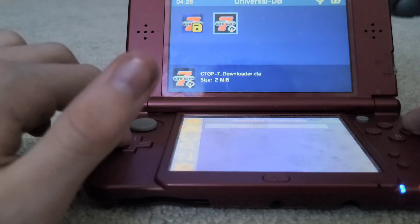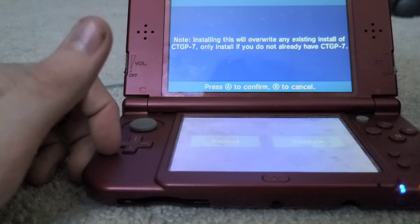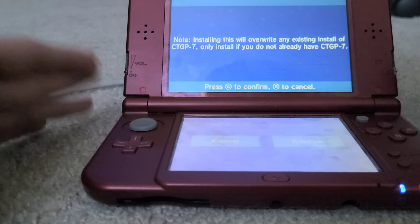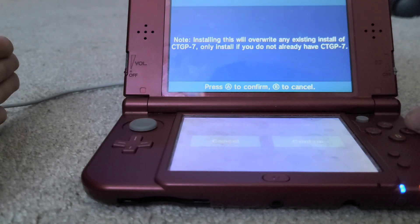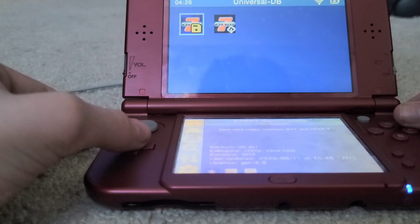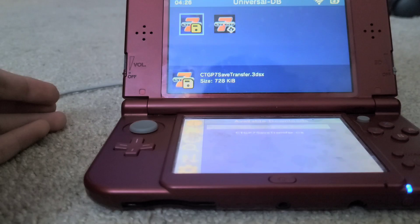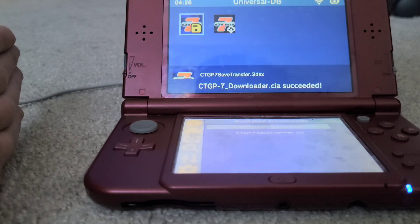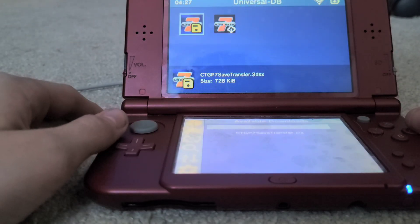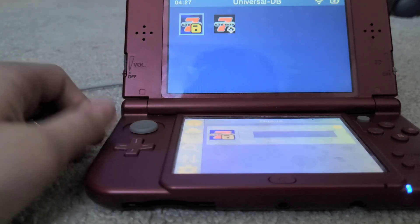You're going to download the CIA. It's going to say 'Action Required' — just push that. It will say if you already have it, it's going to overwrite the existing install, so you should only install if you don't already have it. Since we don't have it, go ahead and download it. Now we're also going to download the Save Transfer tool — I prefer the 3DSX version, which downloads it to the Homebrew app rather than your home menu. I'd recommend the 3DSX version as it does the same thing either way.